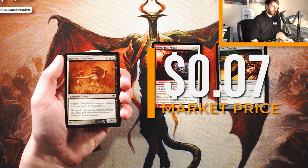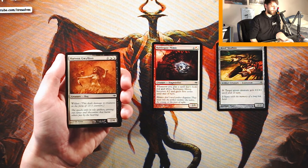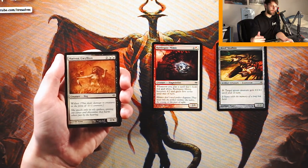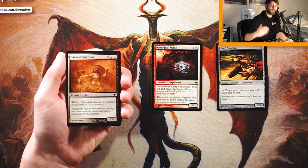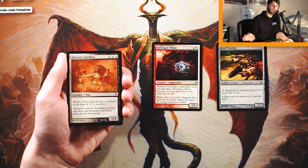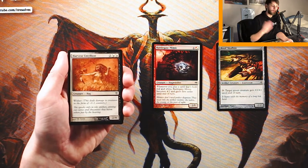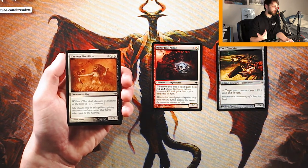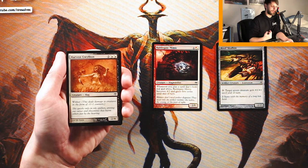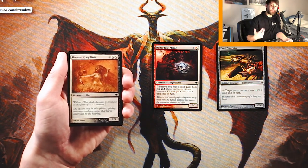Harvest Gwyllion costs two plus two hybrid mana of either white or black. It is a 2/4 with wither — a really cool mechanic where this creature deals its damage to creatures in the form of -1/-1 counters instead of regular damage. So, if it deals 2 damage to a creature, it puts two -1/-1 counters on it. Wither kind of withers down your opponent's creatures over time, which lets you value up your chump blocks. That said, this is a 2/4 for four — pretty bad — and it's not a card I'm looking to play over the Mimic.